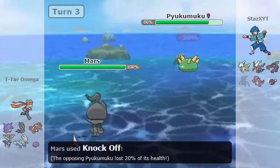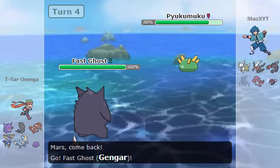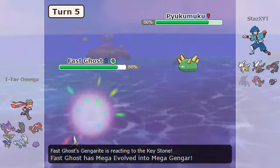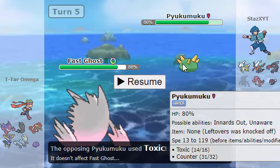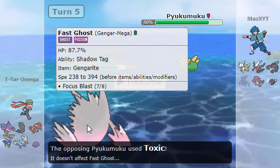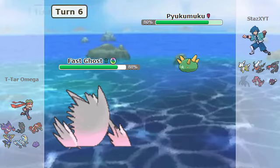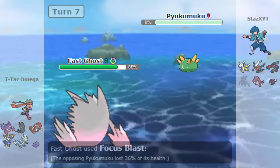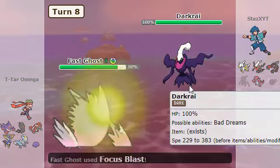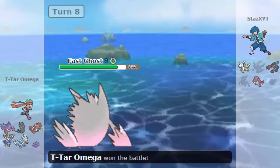Then he goes for Pyukumuku. I go for Knock Off and knock off his leftovers. He goes for Toxic which badly poisons me. So I go for my Gengar. He went for Counter and he used Focus Mist. And then for some reason this guy used Toxic again on my Gengar — but why would you use Toxic on a Gengar? That's kind of stupid, since Gengar's a Poison-type Pokemon. So I went for Focus Blast, then went for Darkrai, used Focus Blast again and hit. Okay, hit this Focus Blast — and the guy just forfeits.